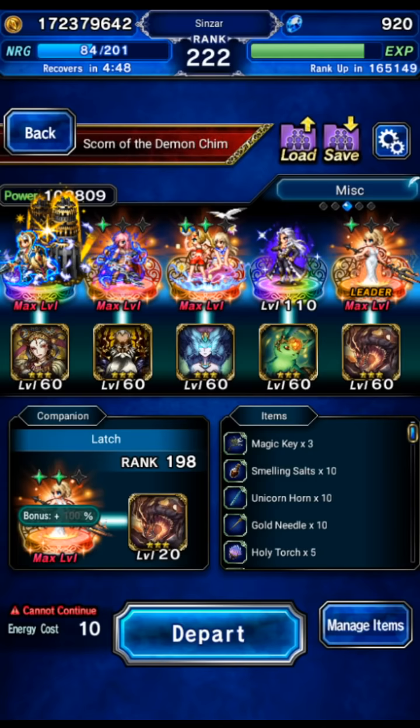Hey guys, we're going to be going back to Scorn of the Demon Chimera Extreme, and we're going to be using Lunafreya this time. If you don't have Terra, Faisalus, Ibarra, etc., Lunafreya can pretty easily get this done within 15 turns for the mission, assuming your gear is pretty good and you have farmed her chronicles. That is important.